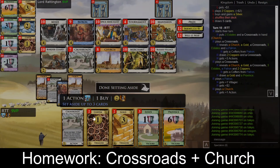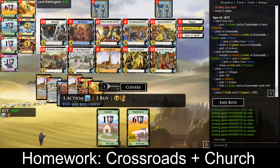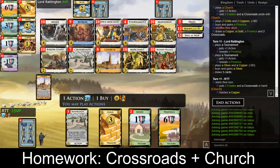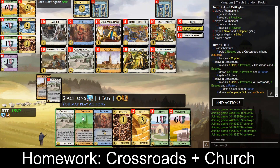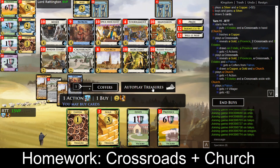We shouldn't store away the province here because of tournament and the opponent's deck — always keep in mind the rest of the board. But clicking through it now, we can see we are very unlikely to start — if ever — always storing the crossroads with the two estates.